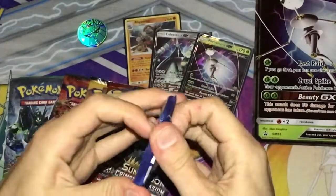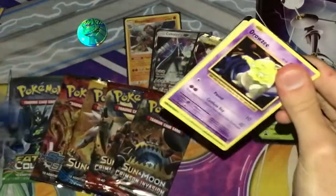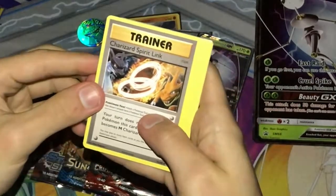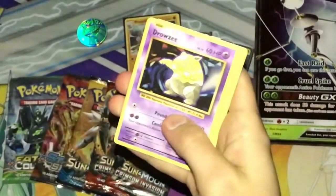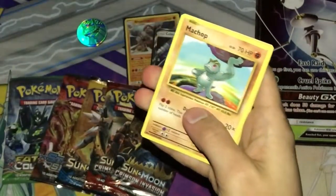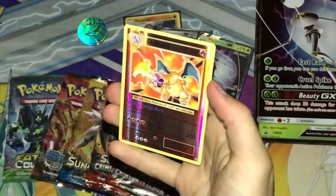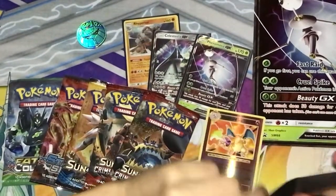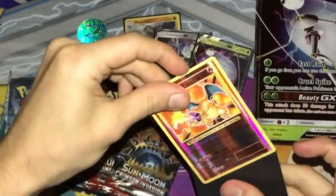XY Evolutions. Looks like we got a Drowzee, a Dewgong, a Charizard Spirit Link with nice artwork, a Double Colorless Energy, Machop, Drowzee, Caterpie, Doduo, a Black Pikachu — and whoa, a Reverse Holo Charizard! I'm sleeving that one up. Did not know I was going to pull that — that is so cool!